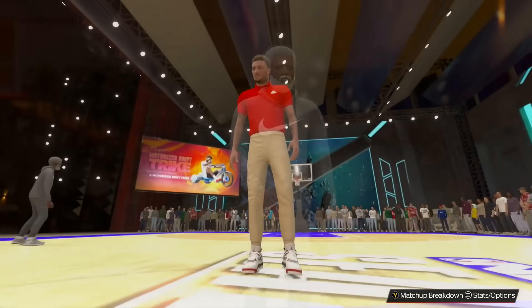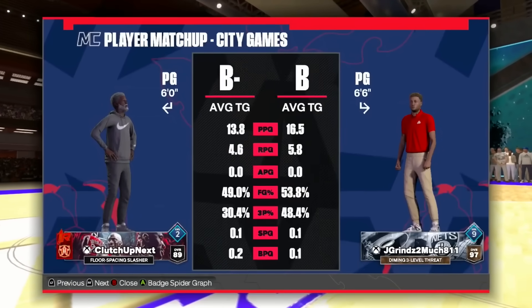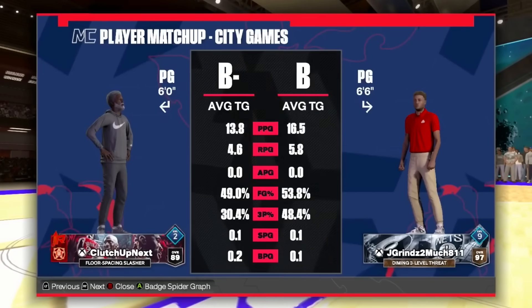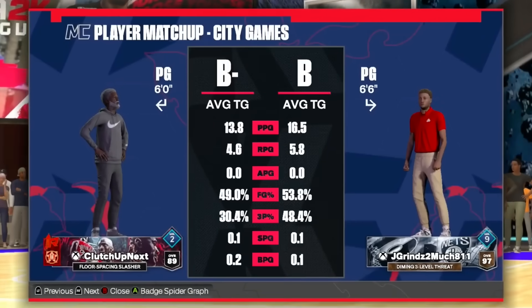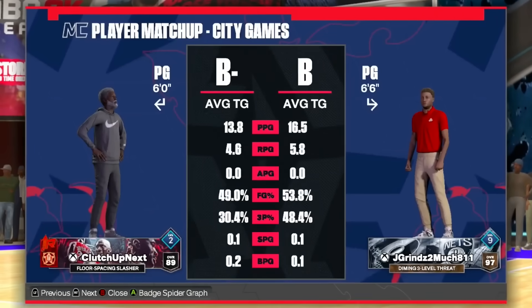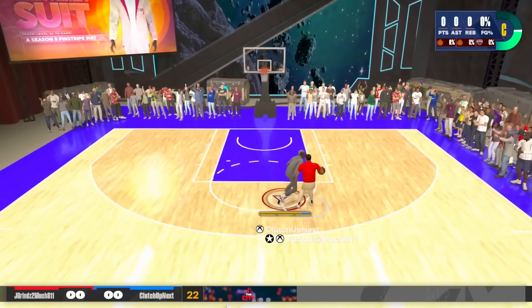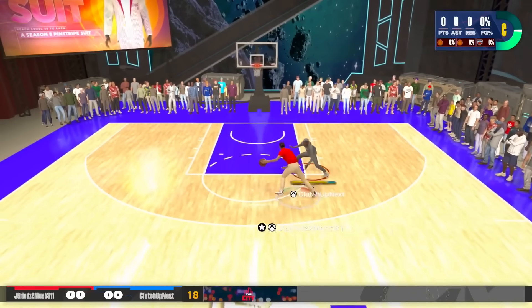Ronnie, bless me with the worst opponent I could possibly play — a 97 overall, dining three-level threat. Bro shoots almost 50% from the three-point line. I have no idea if Jake from State Farm will be able to guard me or if I'm going to be able to stop Jake from State Farm, but we're going to give it our best effort. Of course, we're starting out on defense — just what I don't want, but it's okay.